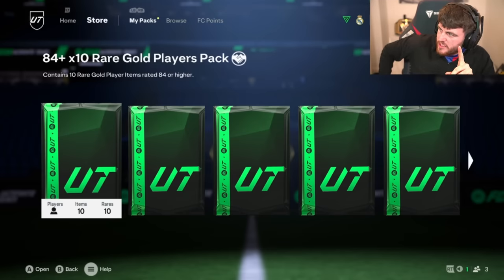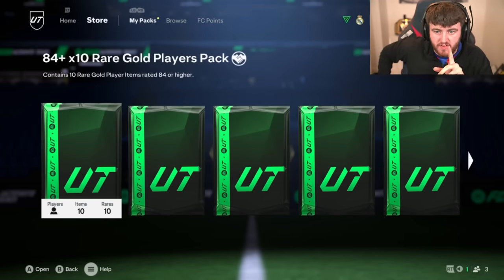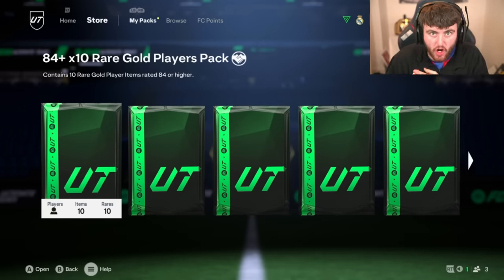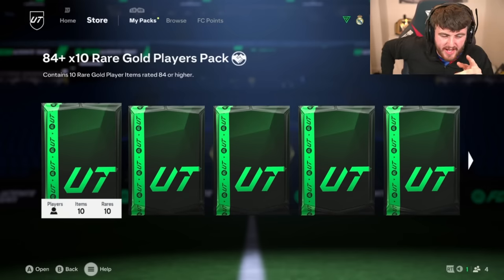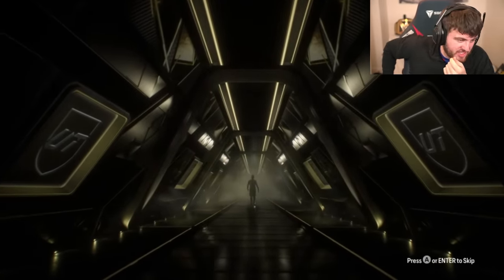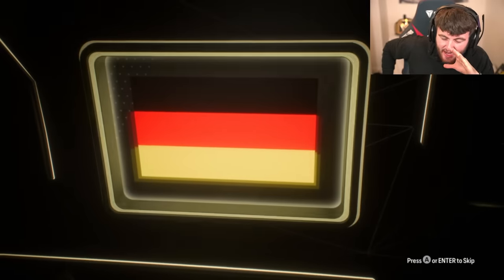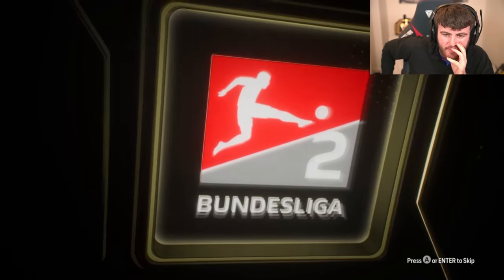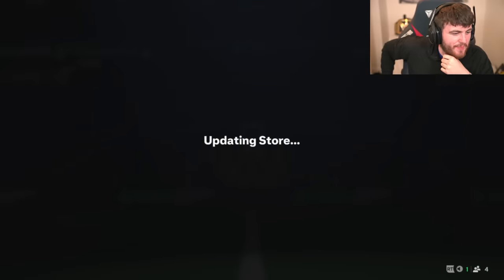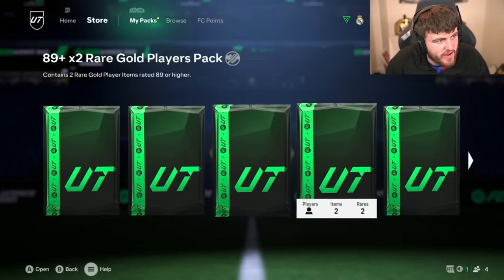Rank 1 reward for Tiz — fingers crossed we can get something good. We're looking to get some Trailblazers, a good icon. I also have the Chelsea-United game on my other screen right now and I'm just hoping United can win. We do have a German CAM from the Bundesliga 2 — what a Team of the Week pack that is. Grind to get 15 wins and that's your Team of the Week pack. That's exactly what we want.